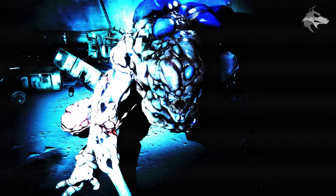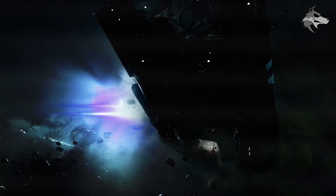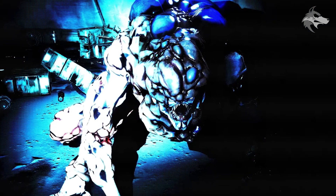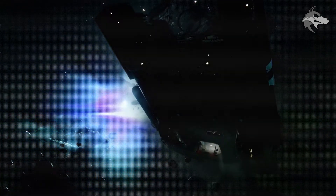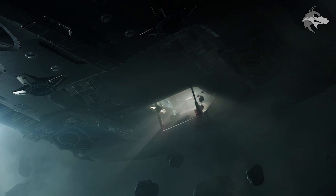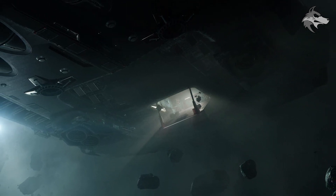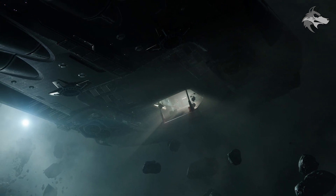Players noticed a Cabal ship floating in the dark right at the end of the trailer, where Osiris says 'there is no light here.' A Screed can also be seen in one of the frames. While some speculated this could be a Season 14 tease like previous trailers, Bungie posted a clearer image of the ship on the Season page alongside chosen content, suggesting it could quite possibly be a secret quest or something for Season 13.